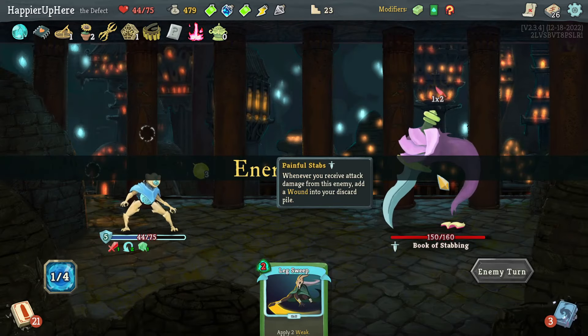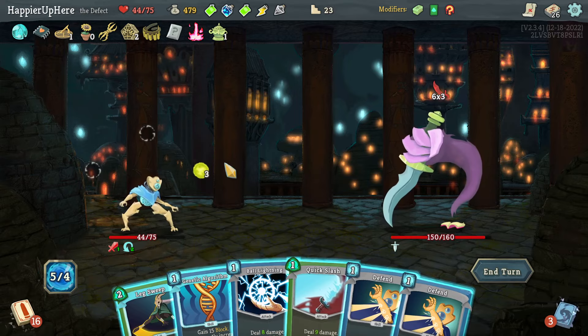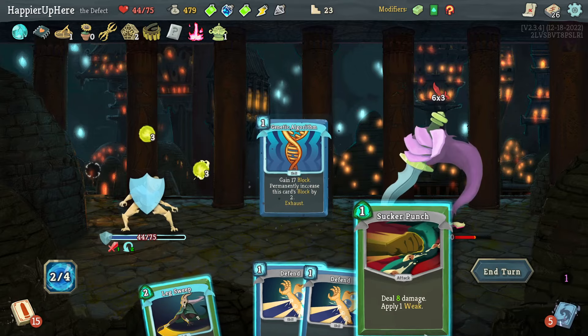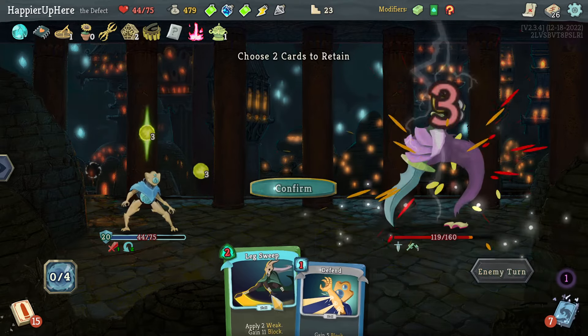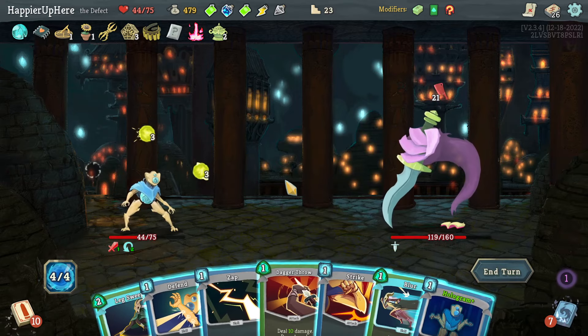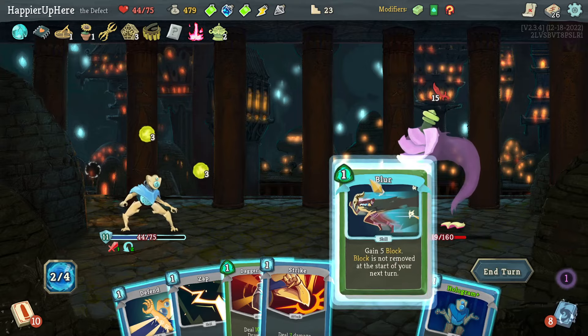18 incoming — Genetic Algorithm alone won't be enough. Quick Slash, Ball Lightning, Genetic Algorithm, Sucker Punch — that will be enough. Lex Sweep is going to be great; the extra turns of weakness will be very useful. Here I have to play Lex Sweep, Blur — barely dealing any damage. I should Hologram the Steam Barrier because next turn I'll have 24 incoming — with weakness it'll be 16.